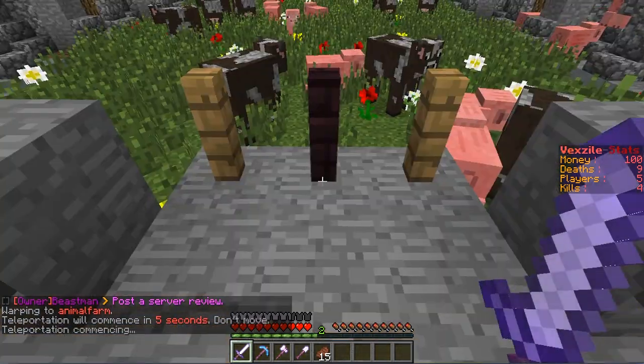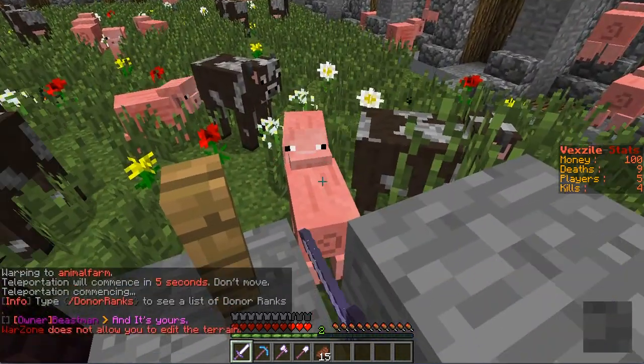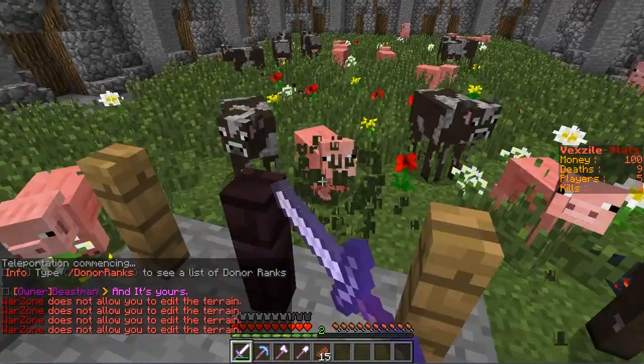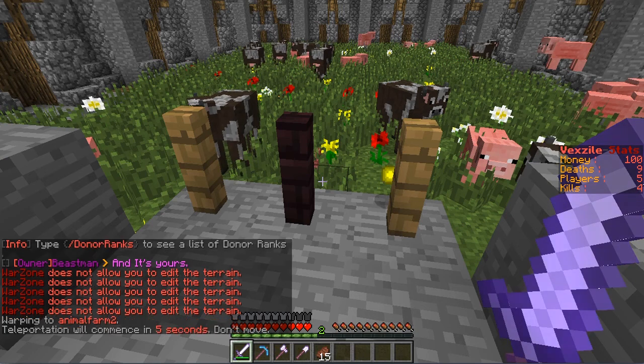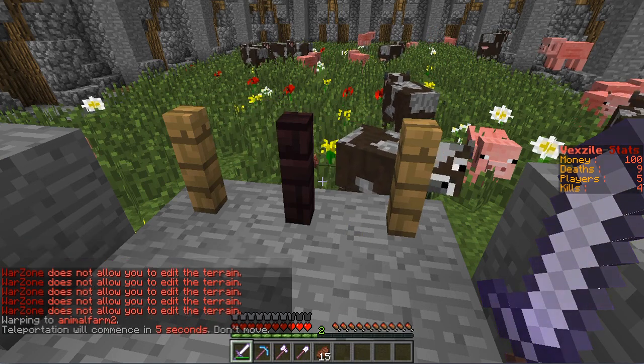Animal Farm is basically an animal farm with cows and pigs — you can kill them and get their meat. Animal Farm 2 is the same thing, except it has sheep and chickens.